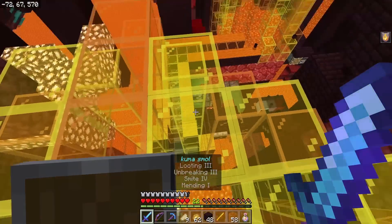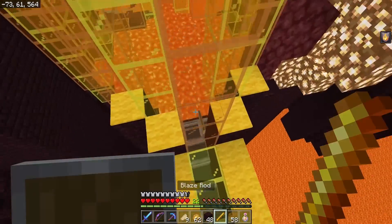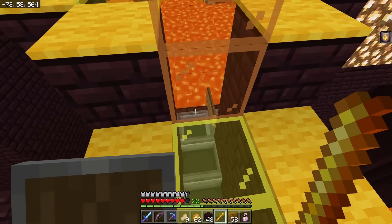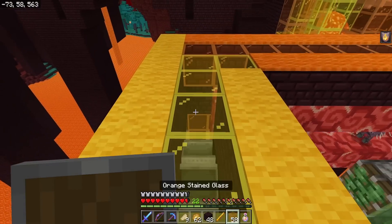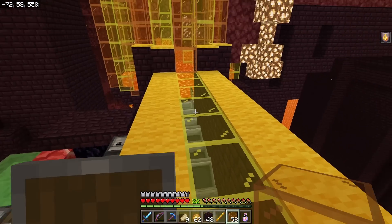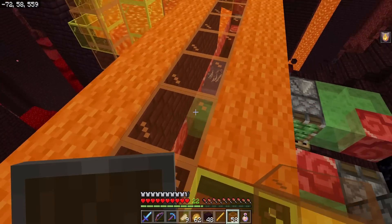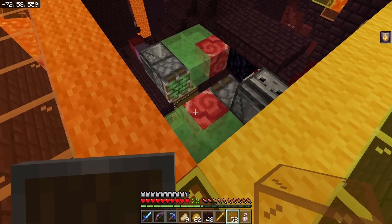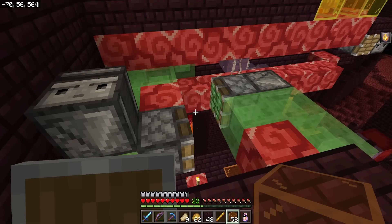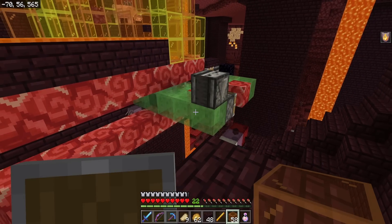A couple hours later, we finally have the final version of the blaze farm done. We're using the minecart conveyor belt system to move the blazes from the north side into the Trident Killer right here. And because the minecarts only move mobs north and to the east, we can't use the minecarts on the other side. So we just set up a flying machine. I have not tested out the flying machine yet - so here goes absolutely nothing. Look at that, it works first try, because I'm a great redstone guy.